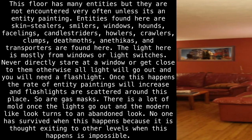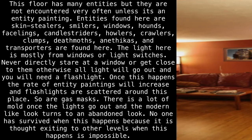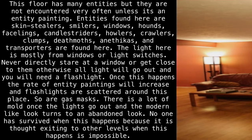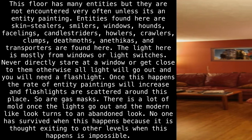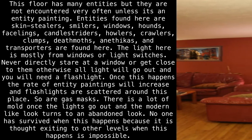Entities found here are Skin Stealers, Smilers, Windows, Hounds, Facelings, Candlestriders, Howlers, Crawlers, Clumps, Deathmoths, Anethikas, and Transporters. The light here is mostly from windows or light switches.